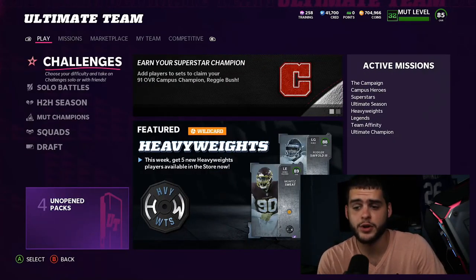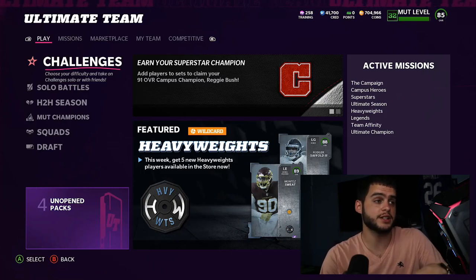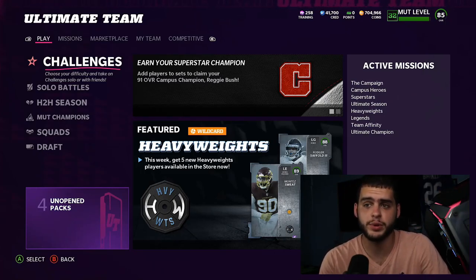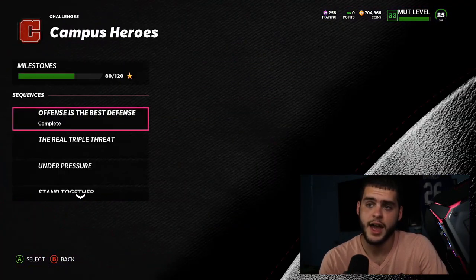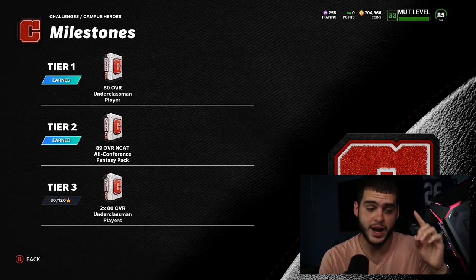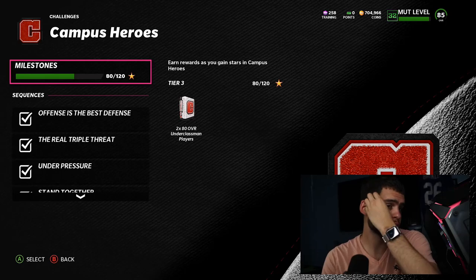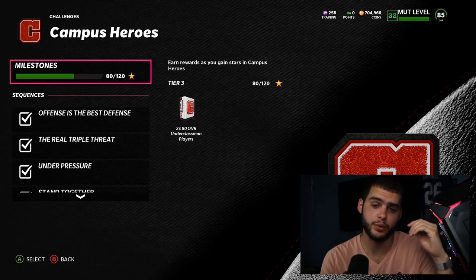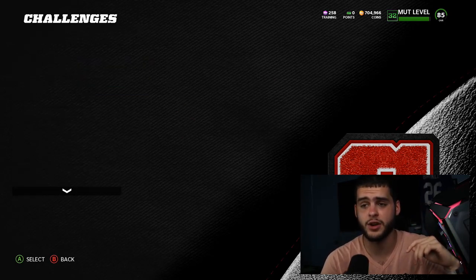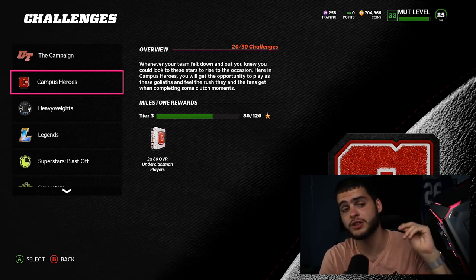Now, about the five in the title: if you watched the Campus Hero stream, there's a text box showing everything you can get for free. First, come over to Campus Heroes, play the milestones — get to 80 stars and you get a free 89 overall. You cannot put this one into the set, which is kind of dumb, but it's still a free one. Second, if you go to Superstar KO and play through it, you can unlock another free 89 overall. So that's two free 89s. There was also supposed to be a milestone giving an auctionable one, but that's not showing up right now — hopefully EA makes that right.